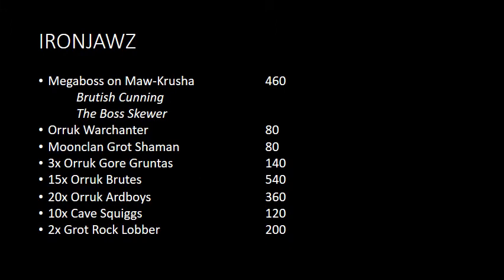On the Iron Jaws side, we've got a Megaboss on Maw Crusha with Brutish Cunning and the Boss Skewer, an Orc War Chanter, a Moon Clan Grot Shaman, a unit of Gore Gruntas, a big unit of 15 Brutes, 20 Ardboys, 10 Cave Squigs, and two Grot Rock Labas.